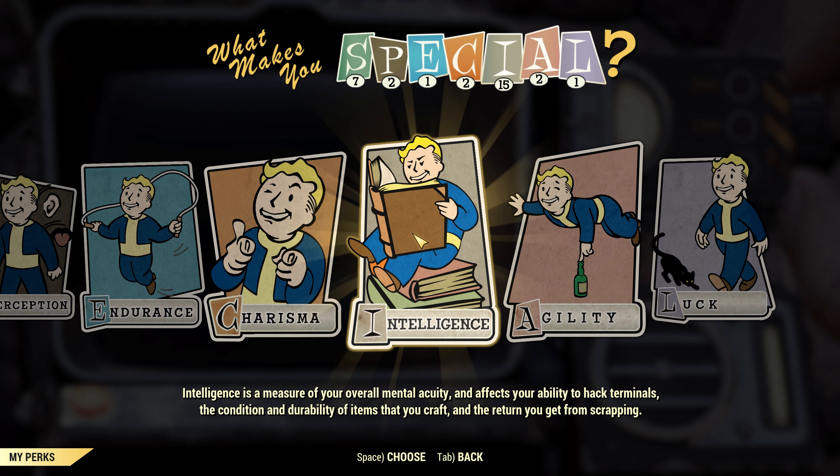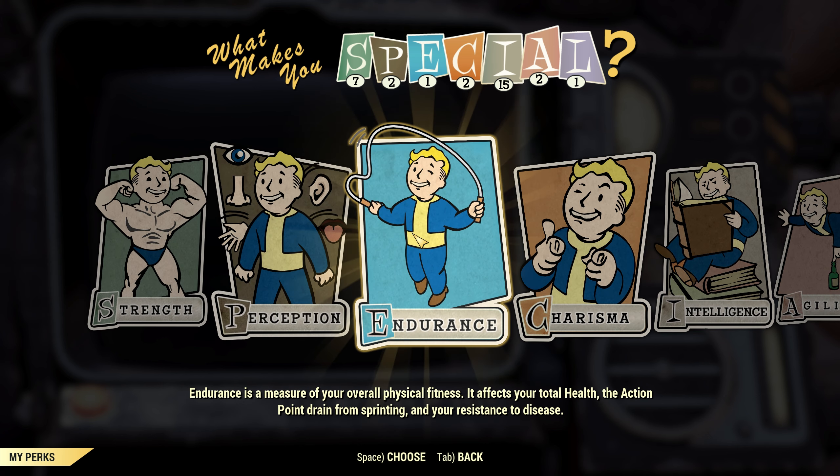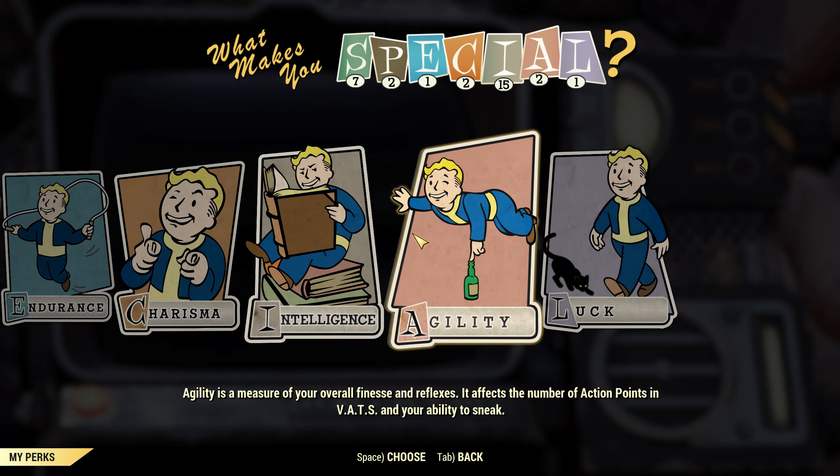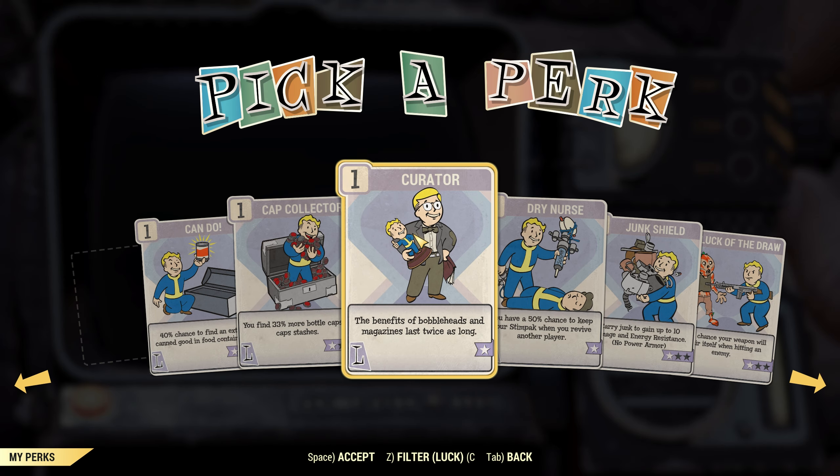Next order of business is leveling up. I have a perk pack — we'll go ahead and check it out. Gunsmith, yes. Fireproof is actually kind of nice — less damage from explosions and fire/flame attacks. We can't go any higher on intelligence. I've been pumping strength because that'll be one of my main stats — I think I had this all planned out but I've forgotten what I had planned.